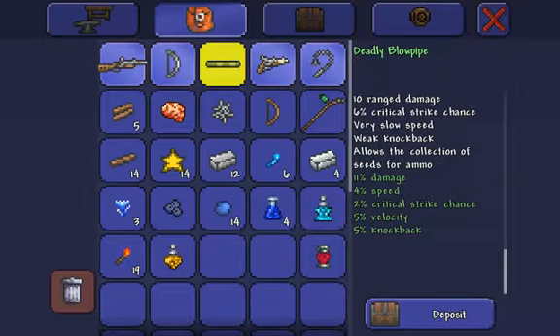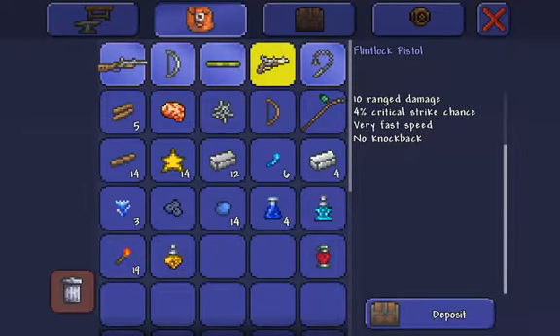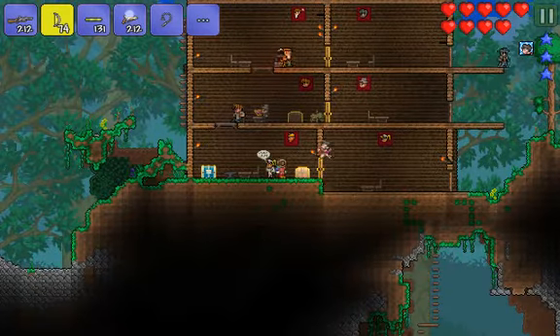I'm going to do all of them - last time I only took one. 10 range damage, 6 critical strike chance, very slow speed, weak knockback - allows collection of seeds for ammo. You guys can read the stats. And I'll do the Flintlock too: 10 range damage, 4 critical strike chance, very slow speed, no knockback.